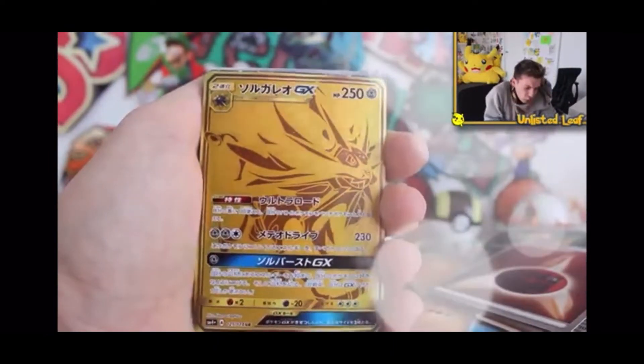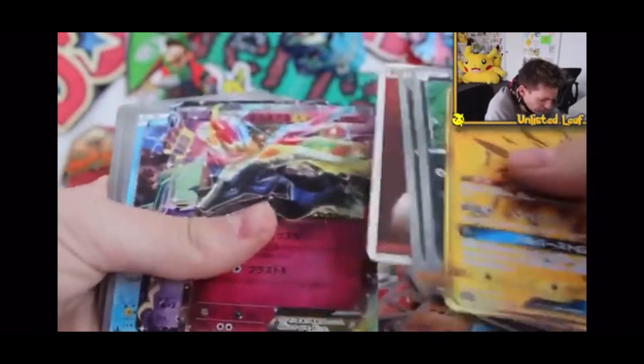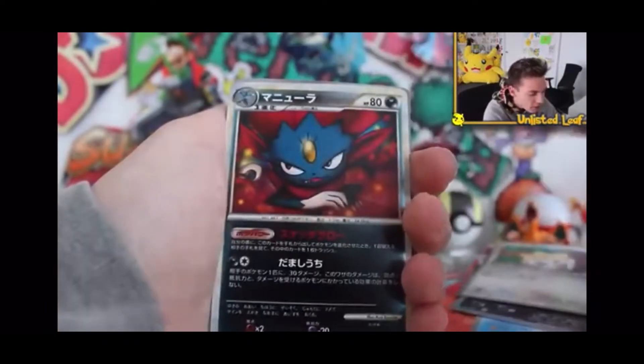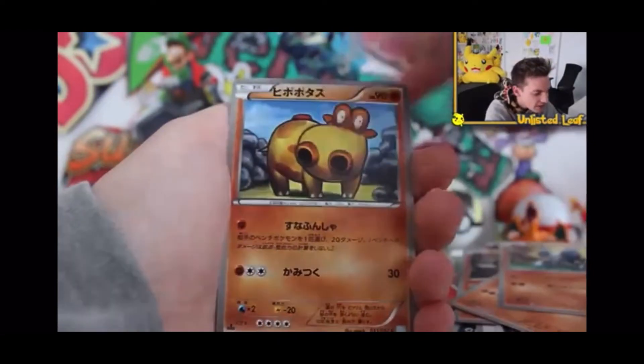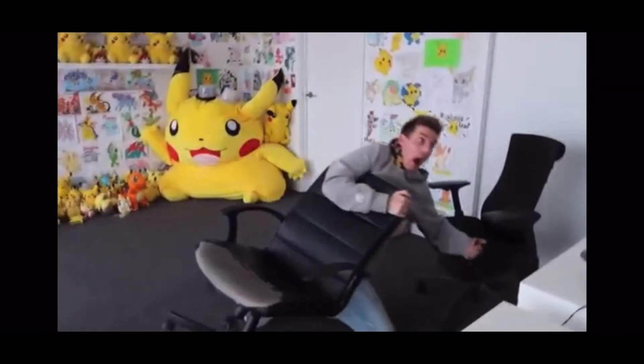Oh, that looks so good, that looks amazeable. Okay, let's just do a quick recap of the rest. There seems to be just Exeggcute, but then silver cards now are very, very similar to the rainbow rares — it's almost exactly the same. No, no, no — Pikachu! Dude!